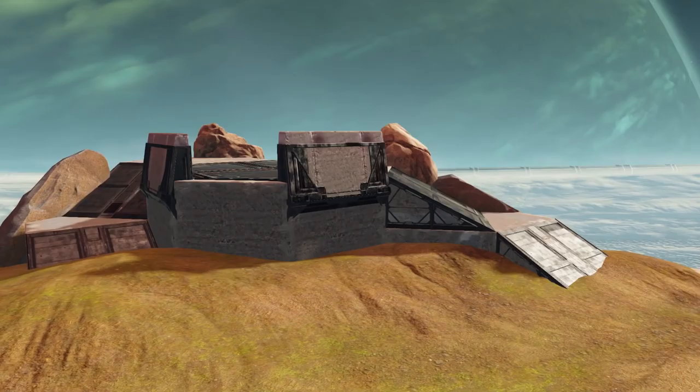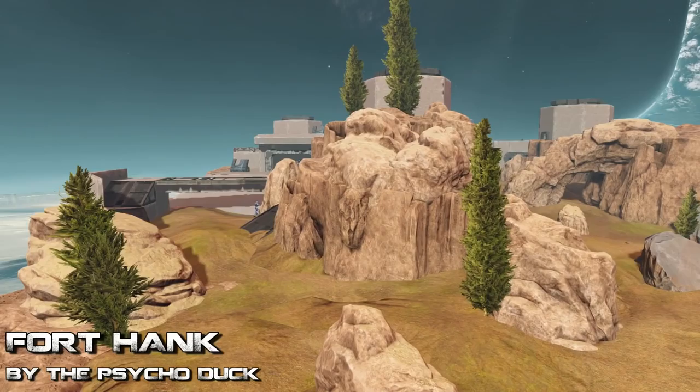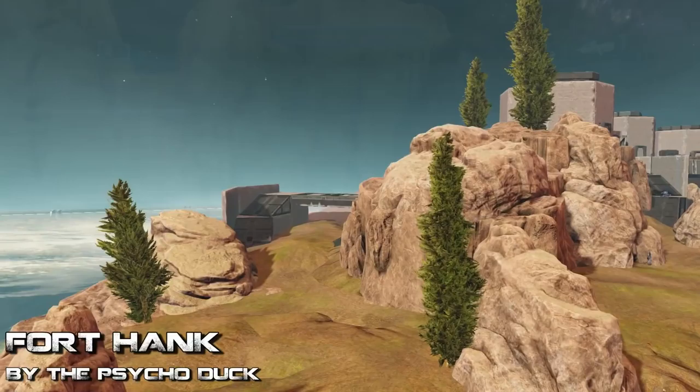Welcome to another ForgeHub video. This is PsychoDuck, and today I want to talk about an asymmetrical territories map in Halo 2 Anniversary. This map is called Fort Hank, and it is a remake of the map Bunker Hill from Halo Reach, which was created by Oakley Highdef and myself.